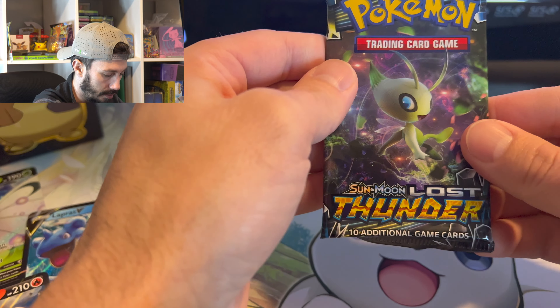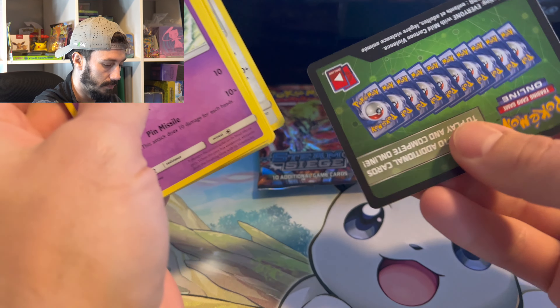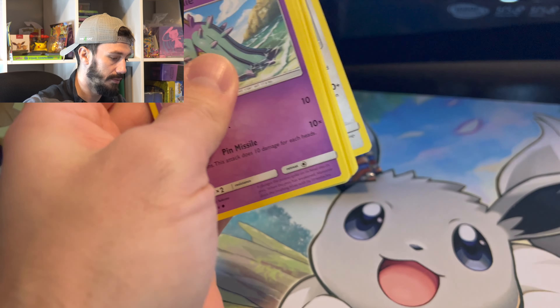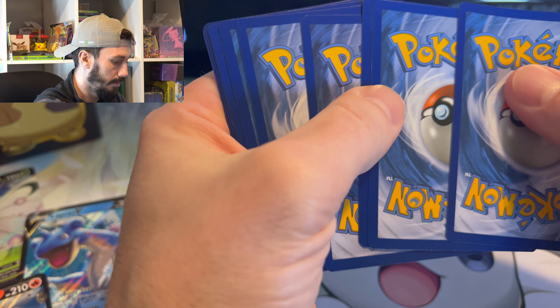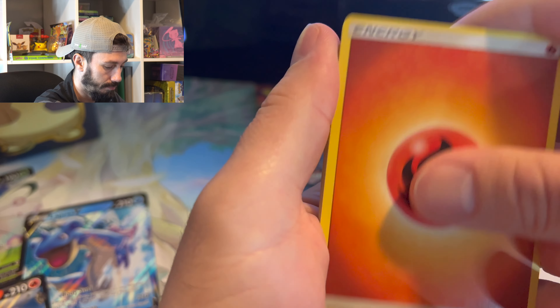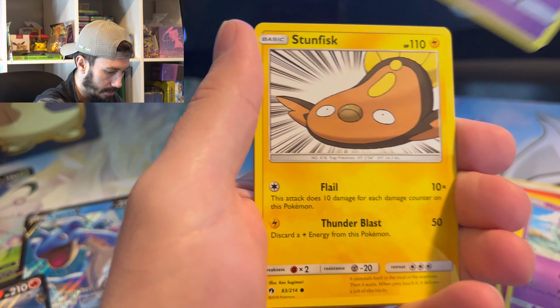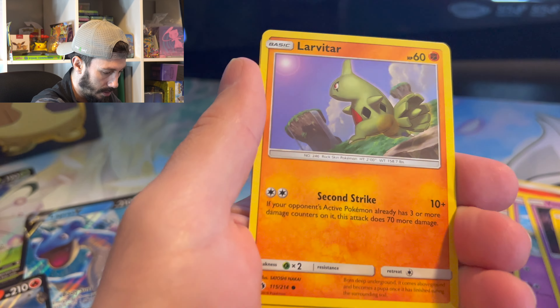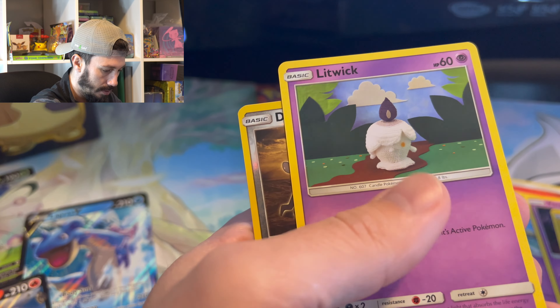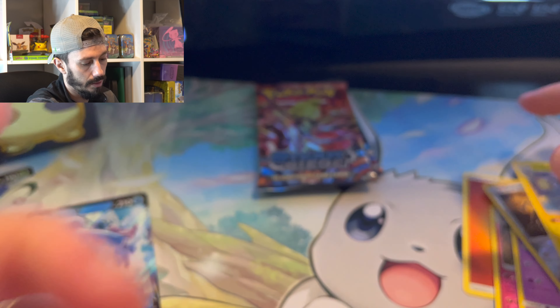Sun and Moon Lost Thunder — this is the last one I have of these packs. I forgot I was flipped — I don't like that. Masky, Stunfisk, Larvitar, Litwik — and Zap Pika Strike. Good, but non-holo.